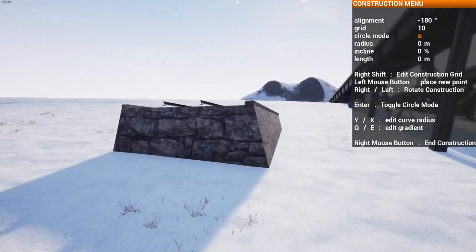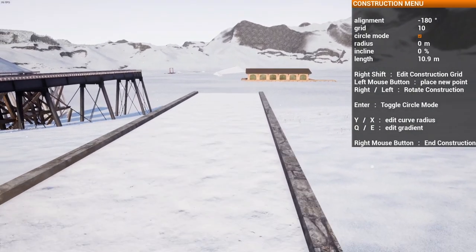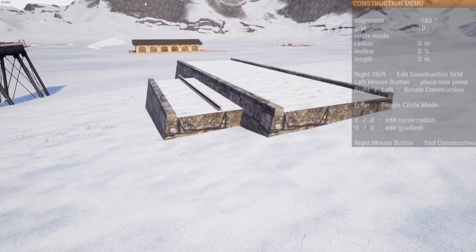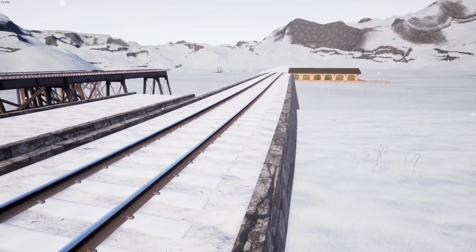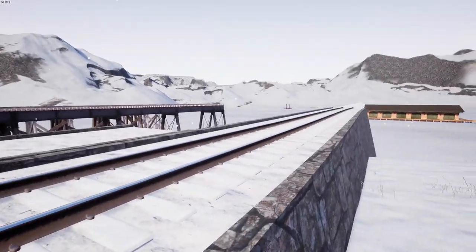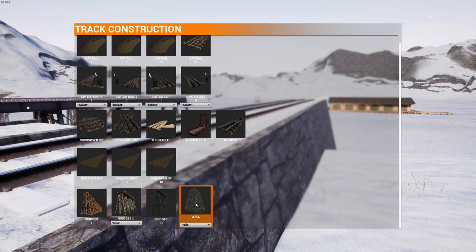Now, this wall piece naturally comes with rails, but I can also go back to it and have an option to place it without rails, just to have a nice stone walkway. What you would want to use this for is to connect between regular groundwork and the bridges. It is slightly taller than groundwork rail three and slightly shorter than bridge two, so it's like a nice connecting piece between the ground and our bridges.